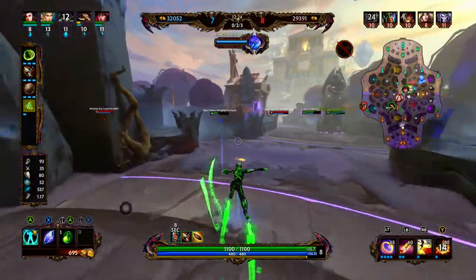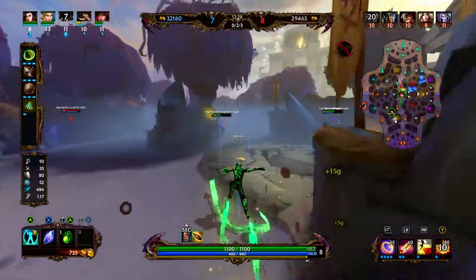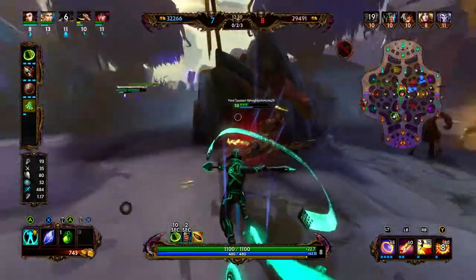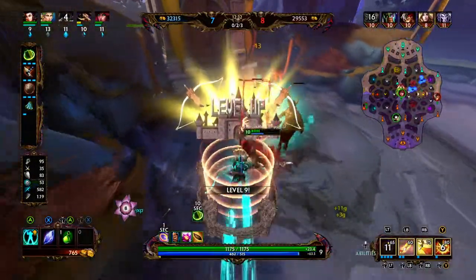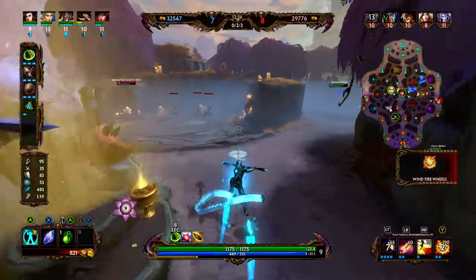I noticed that, and I think I am going into Hide of the Urchin. This is going to give me a lot of health and a lot of protection. You can also flex into Spirit Robe or Mantle of Discord.